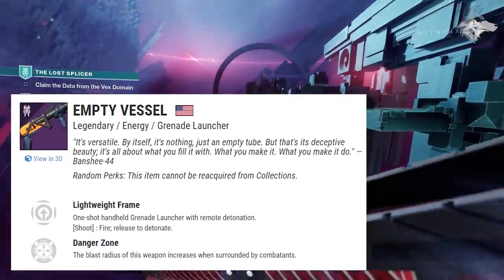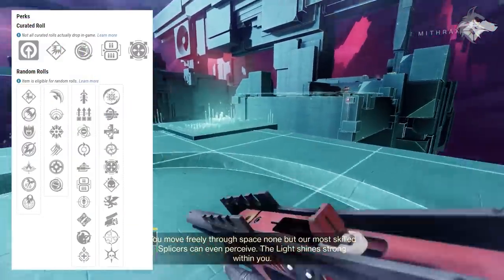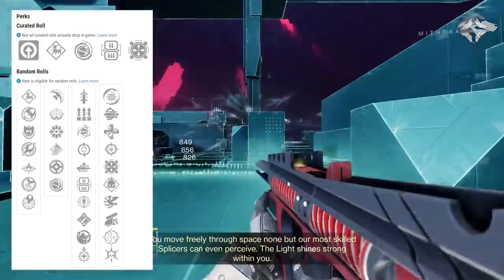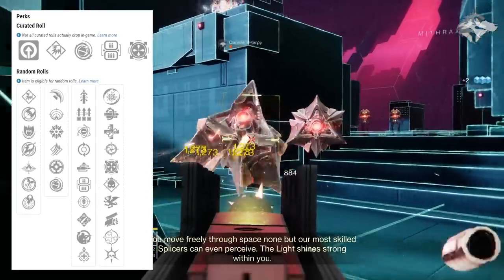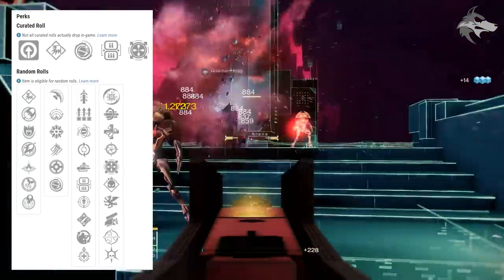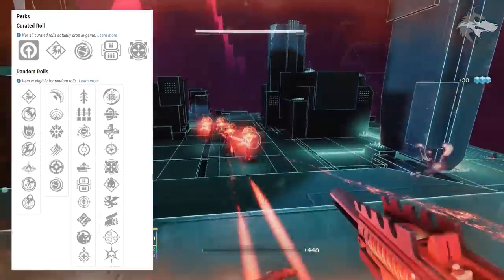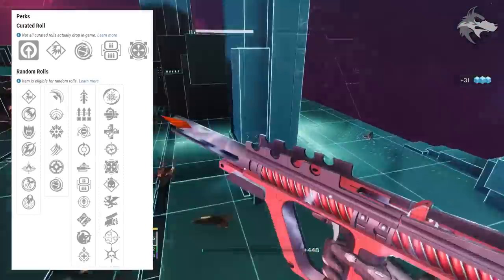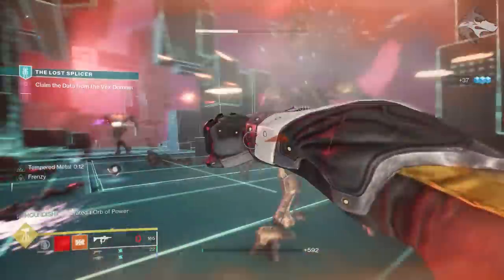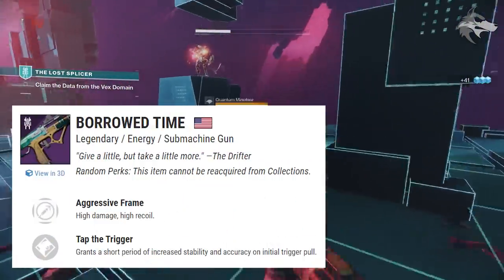The Empty Vessel drops from completing strikes and earning Vanguard rank-up packages — it's a new solar lightweight frame grenade launcher. First slot can roll Quick Draw, Surplus, Genesis, Feeding Frenzy, Auto Loading Holster, Lead from Gold, Threat Detector, Ambitious Assassin, Field Prep, and Underdog, with Disruption Break, Multi-Kill Clip, Unrelenting, Snapshot Sights, Danger Zone, Demolitionist, Vorpal Weapon, Swashbuckler, One for All, and Thresh in the second.